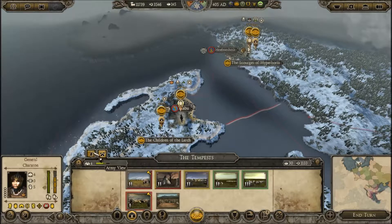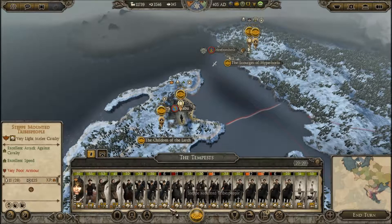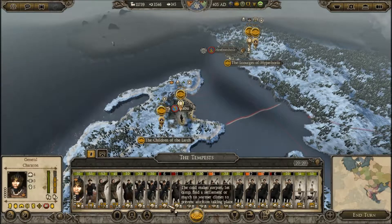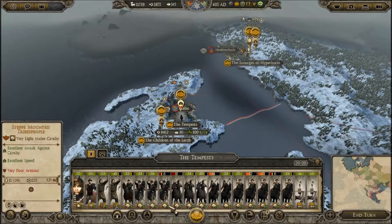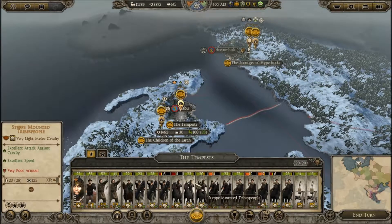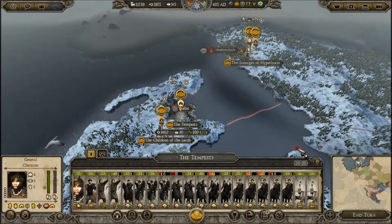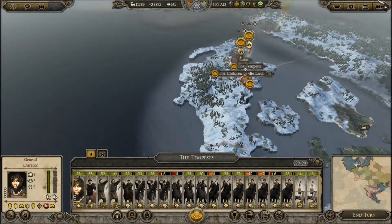Did anybody get wiped out? Is there anybody I need to replenish? These are very low now. I thought I'd put them into yurts. It's going to take him eight turns to replenish. The others aren't so bad, but I can't see us going into a vicious action in the short term, so I think we should be okay.